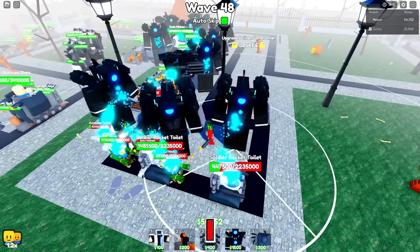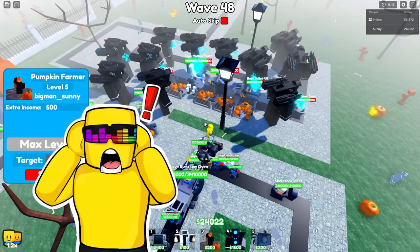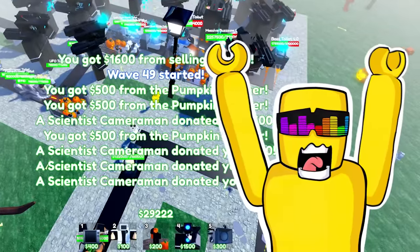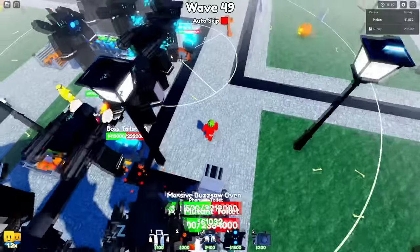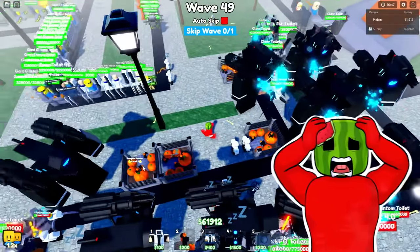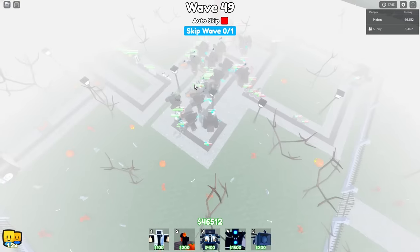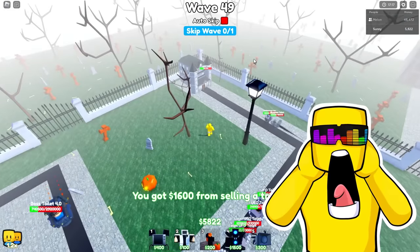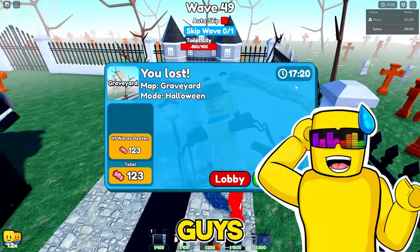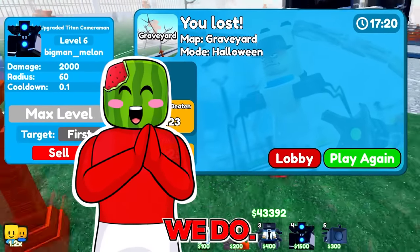I'm turning off auto-skip — I'm kind of nervous. I'm keeping auto-skip on, we're fine. At wave 49 I'll disable it. All right, now it's disabled. Oh no, this is sketchy — I tried to tell you. I'm gonna sell off a farm. Oh no, we're dead — I can't sell anything. It's over. Why did you auto-skip? Well, guys, the strategy is everything you saw there, except you don't auto-skip on wave 48. Check out our next video where we do this properly.